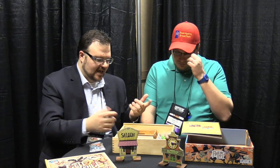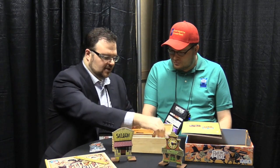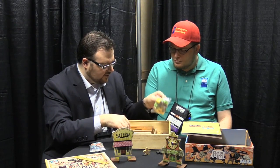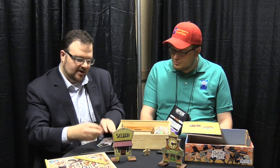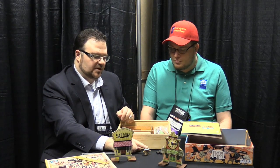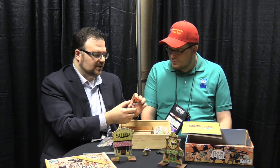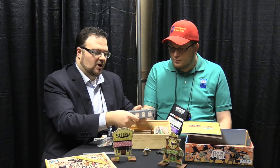We wanted to give the players an option of playing different types of scenarios. In the box, you'll have a bunch of buildings. You will have cowboys and outlaws, which will also have cardboard hats — each cowboy and each outlaw will have a cardboard hat they get to wear, which will dictate their number. You will have different character cards that show which character is represented by which hat, and you will be able to line them up on the player aid.